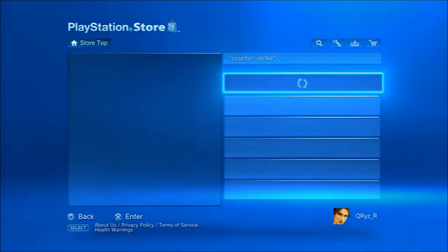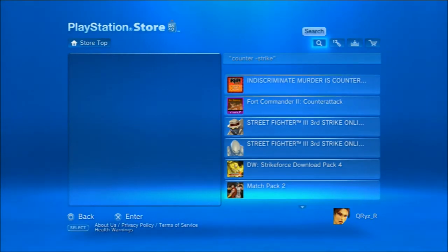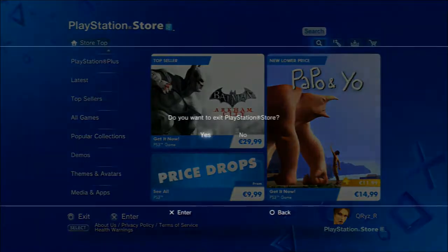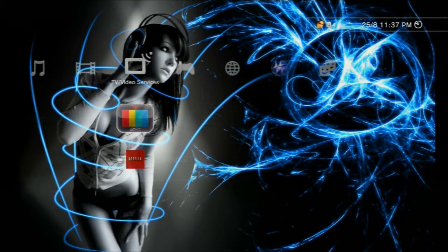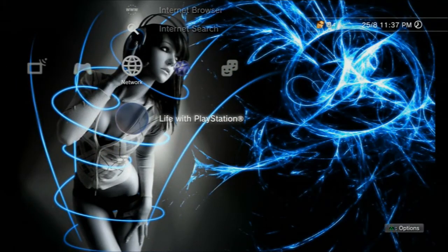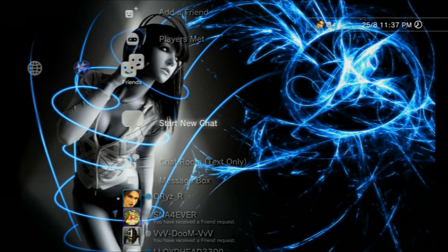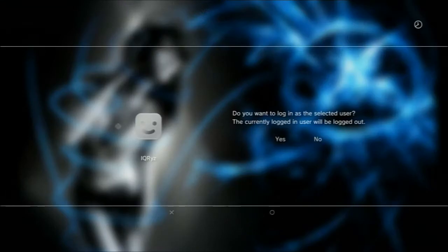Basically, how to get it: what you want to do is create an American account. You need to make a new account, go ahead and click on 'Create New User,' create a new one, and select the region or country as United States, because the US store already has it and European users don't. I'm just going to sign into my American account that I made a few seconds ago.